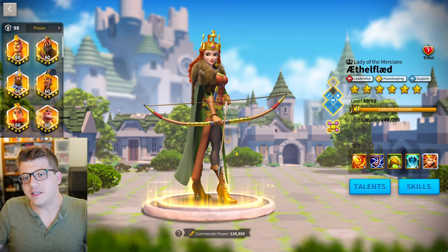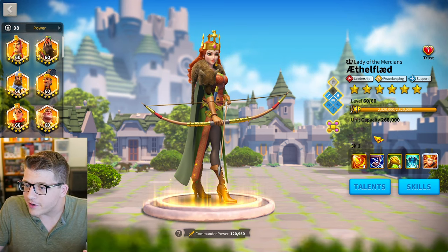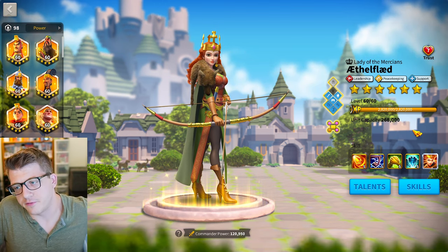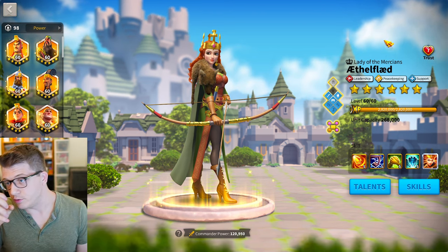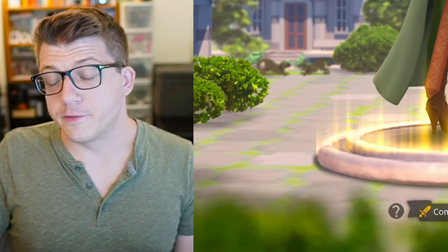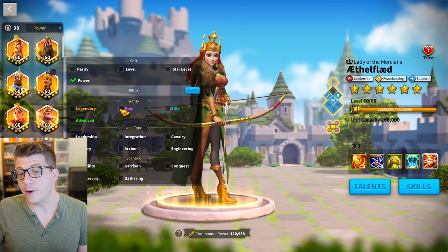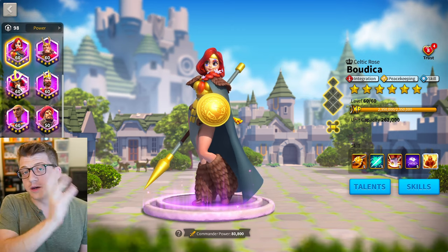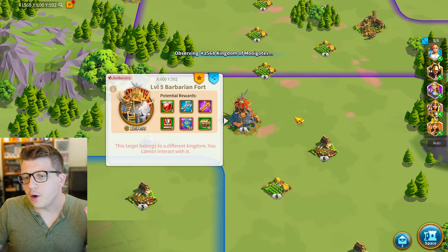For this reason you typically want to pair your peacekeeping commanders with an AOE commander so they can pull in free barbarian kills. Ethelflaed is also a peacekeeping commander herself, so she's great for killing barbarians and gives bonus experience. The difference with her is that she's legendary — you can only get a few of her sculptures per day, whereas with epic commanders you can dump all your universal sculptures into them to get skills where you want them.